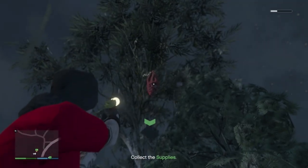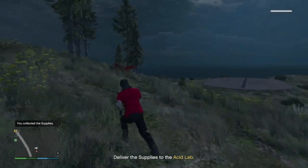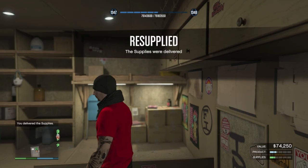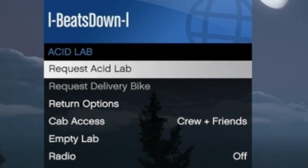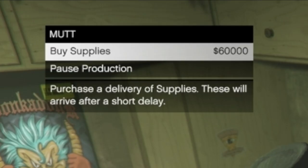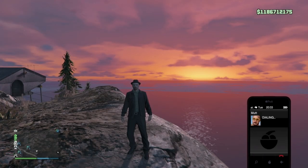There are two ways to get supplies in order to produce your stock. One way is by sourcing the crates yourself — each crate of supplies is equivalent to only one and a half bars. You can call in your acid lab to make the delivery of these crates quicker. Or you could ask your mate Matt to source them for you at a cost of $60,000, which will max out the full five bars. You can do this by visiting him inside the lab, or even better, just give him a call from anywhere on the map.